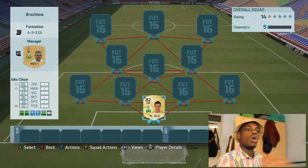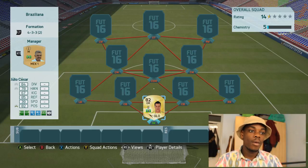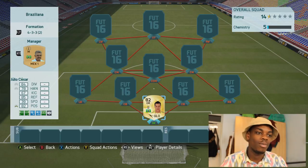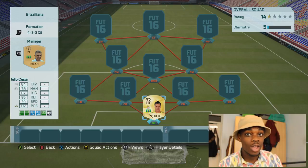First in goal we have Julio Cesar. He's actually a good keeper. But after 60 minutes, you know, every keeper just turns from 100 to 0 — real quick.